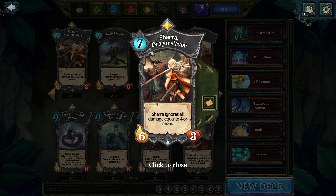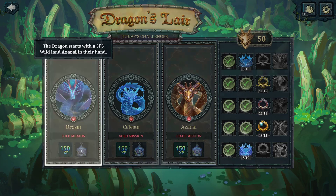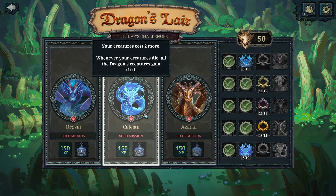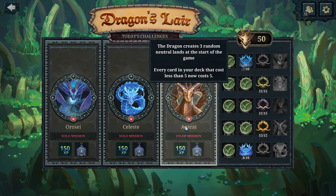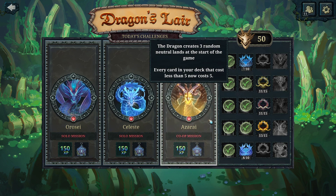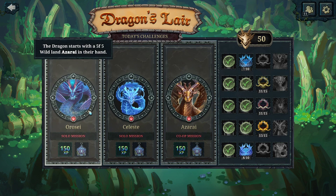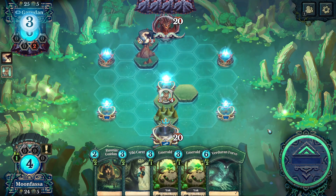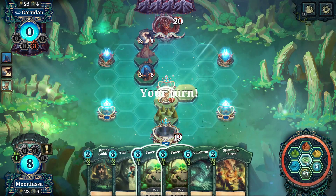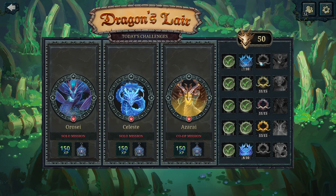The Dragon's Lair is next — these are daily challenges that reset at 3pm PST every day. Two of them are always solo missions and one is always co-op. The co-op mission has to be completed with an actual person, so unlike the Oversky missions you can't call upon any AI friends here. The rules for co-op are the same as in the Oversky — you share a life total but still build your own decks and have your own resources. Each challenge also has a special rule, and the board and Faria wells will be slightly different sometimes. Once you beat a dragon, your progress is tracked, giving you card backs, wells, orbs, and avatars.